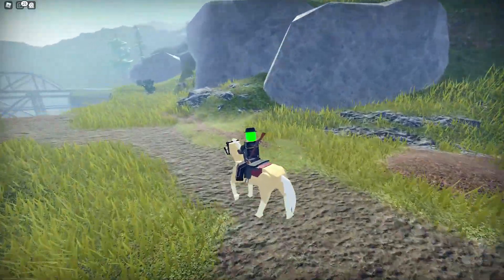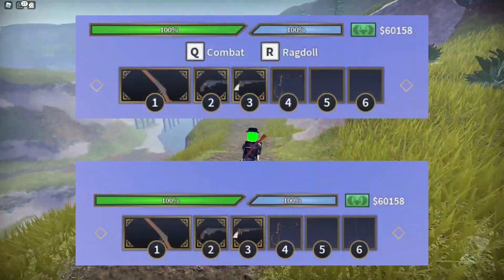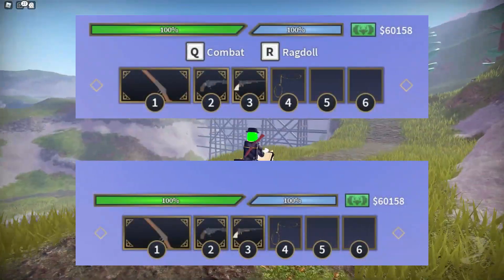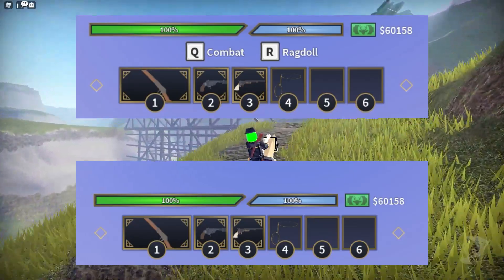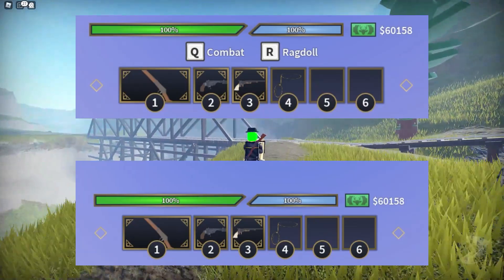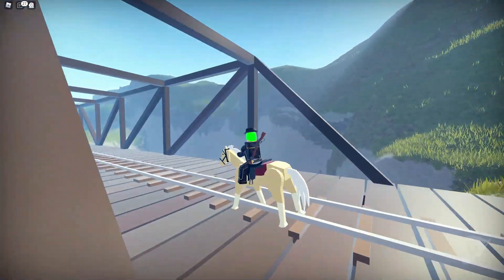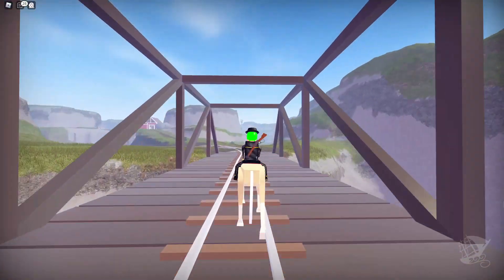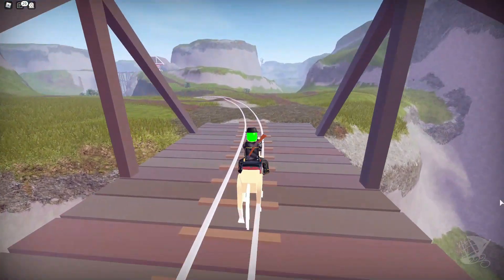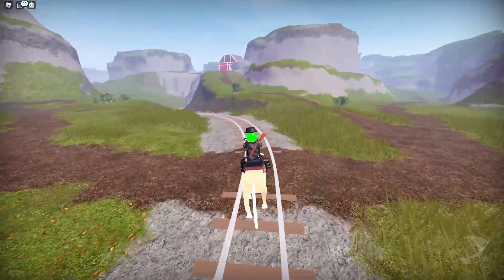The last image we have is of a quality of life improvement. There will now be an option in the menu to disable keybinds, so that'll be pretty good if you already know all of the keybinds and you can just have them off your screen. Anyways, that's it for all of the sneak peeks — they all look pretty cool and I'm definitely looking forward to the new weapons. Thank you guys for watching and I will see you all later. Bye!